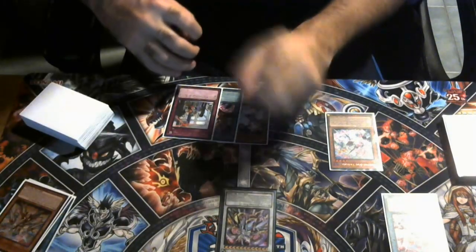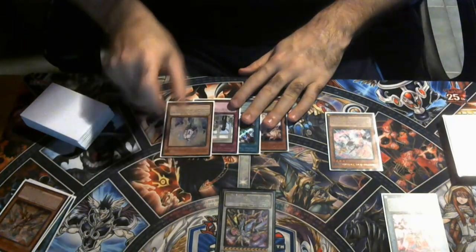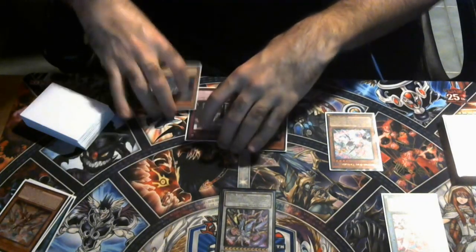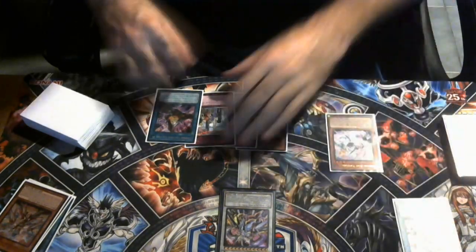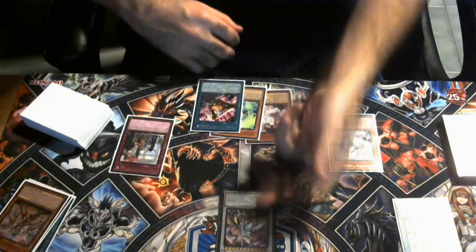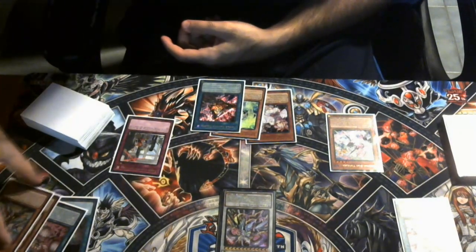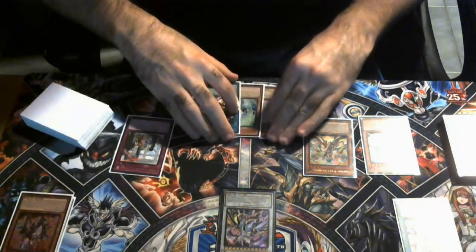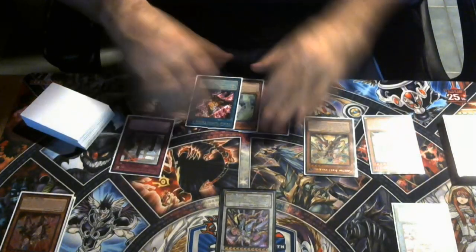Legatia's draw effect triggers on Special Summon — not just Synchro Summon — so if you use Phalanx to resummon it, you can draw again. We draw and hit a Veiler, which is great since we're already sitting on Ash. We set TC Boo in the far right monster zone. Then we use Legatia's non-targeting effect — they have to shotgun a response — to take a Centurion monster from grave and put it into the back row. We put Primera back and end our turn.